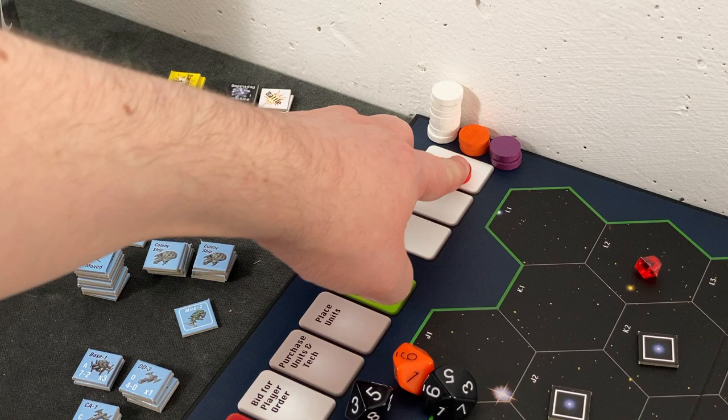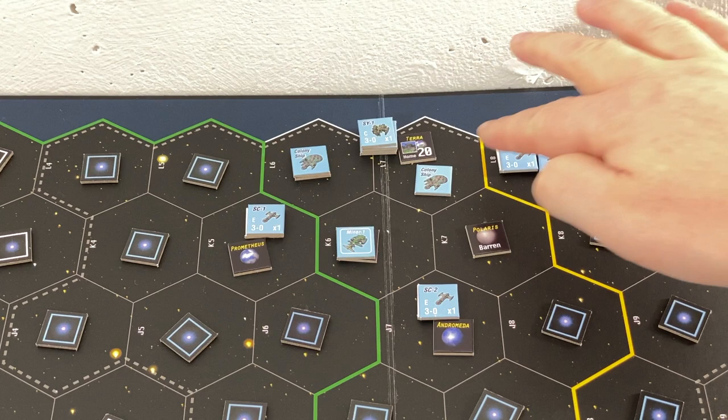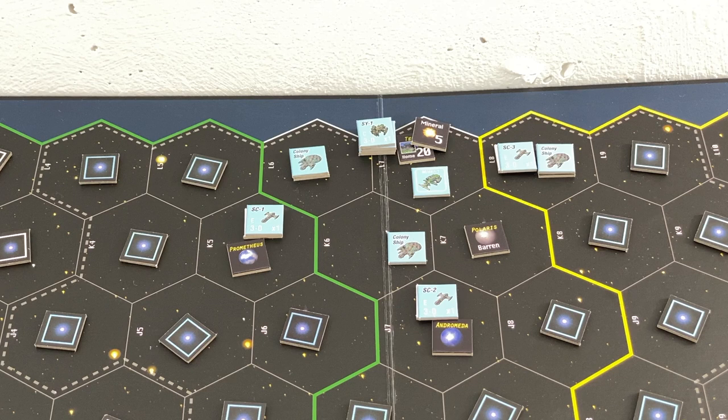Starting with movement for turn three. This colony ship will move on to Vulcan. We are moving another ship further down towards Andromeda or Prometheus - it doesn't really matter, so we're moving it one space. The miner will move back to Terra and drop off its mineral there. I can see you might get a little confused about which ships have moved and which haven't - maybe there's a cleverer way to track that which I haven't figured out yet.